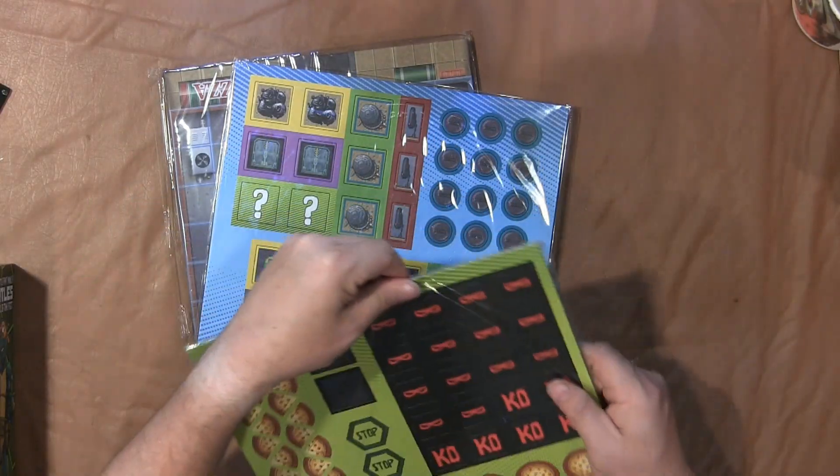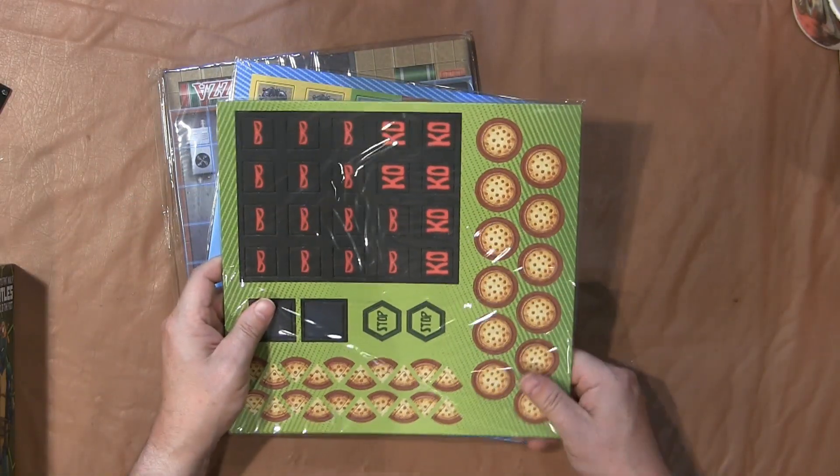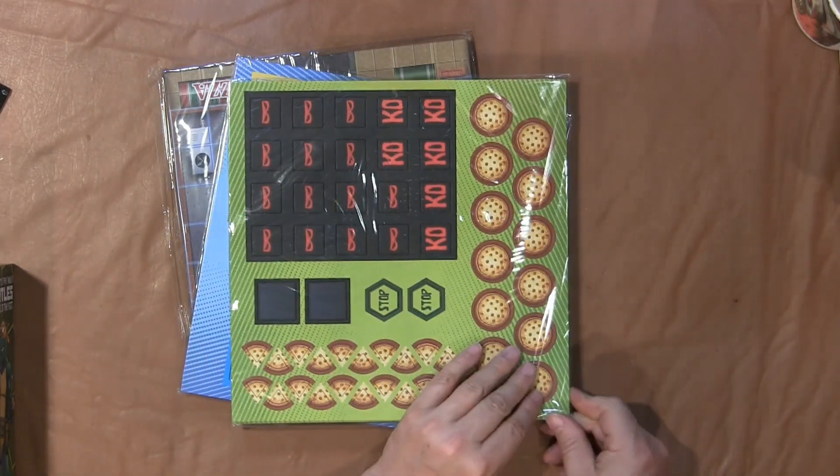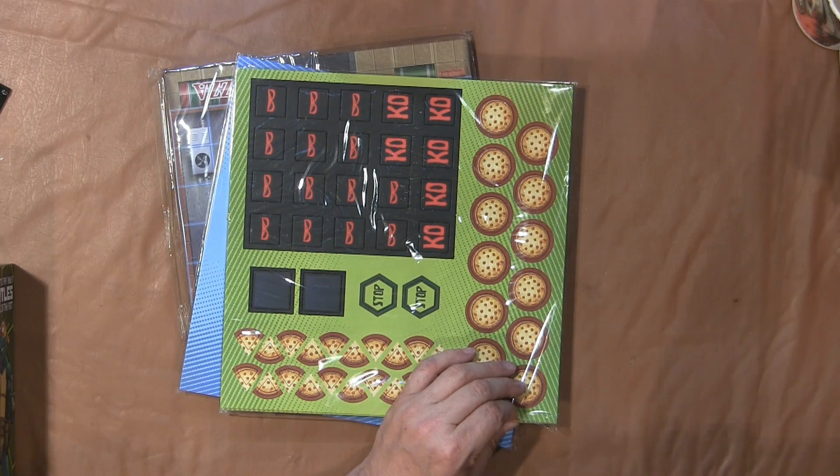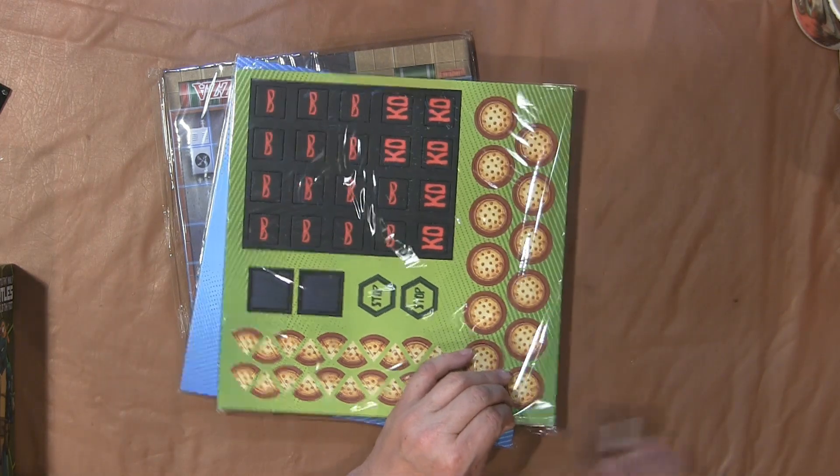Pizza. Lots and lots of pizza. Ninja masks. Stop signs.